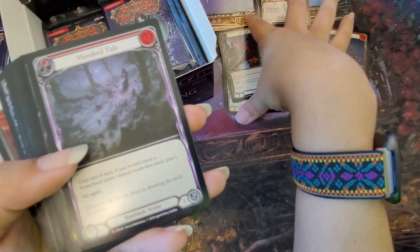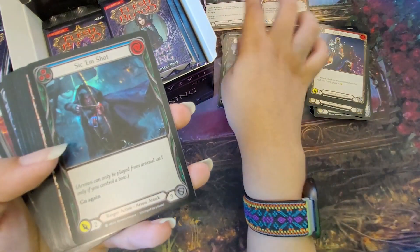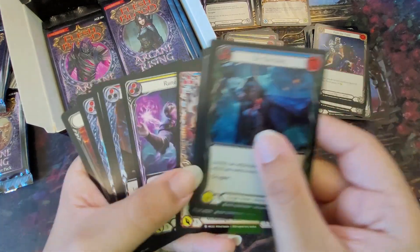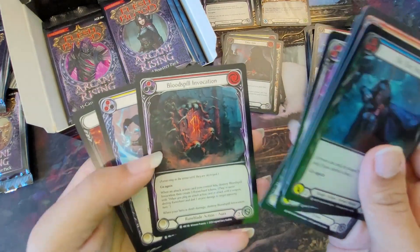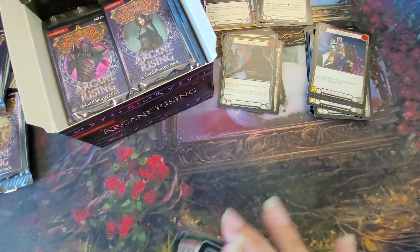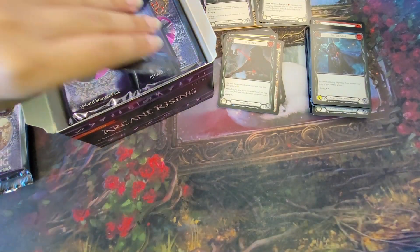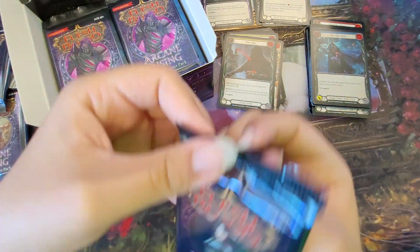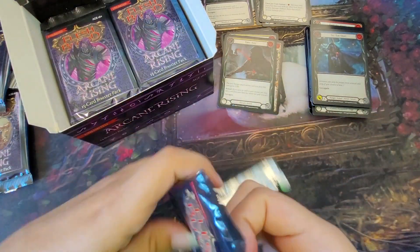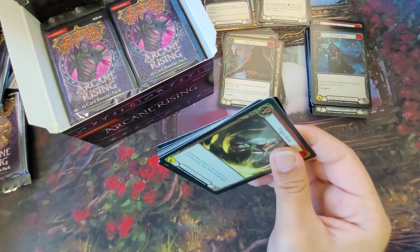Oh, so this is a good one. M is Majestic — I believe that's one of the moderately pricey ones. Sorry about the noises in the background. My cat is very interested to see what's going on. He likes the crinkly noise of the packs.